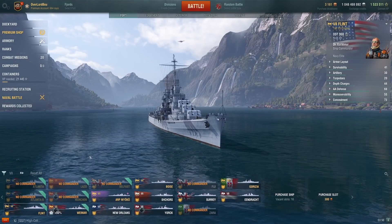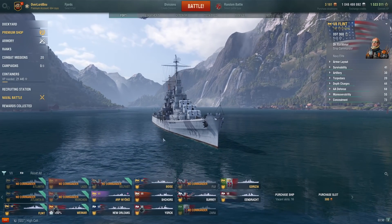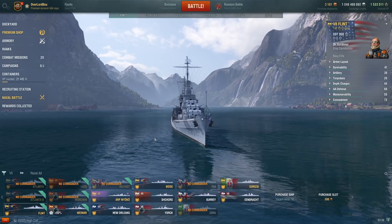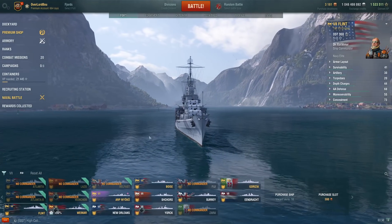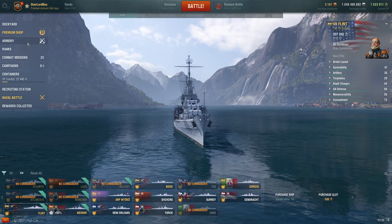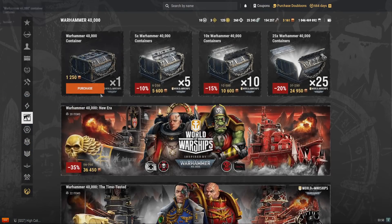Hello, this is Overlord Boat, and we're back with SAT Score. Today we'll be continuing off from our last coal ship video, which was recommending the tier 9s and 10 coal ships. We'll be looking at the tier 7 and below recommended coal ships. Since there are no tier 8 coal ships, we'll be looking at the tier 7 and below.